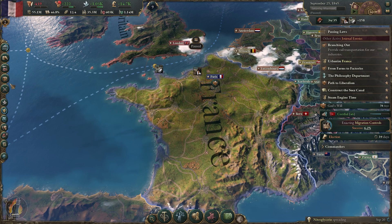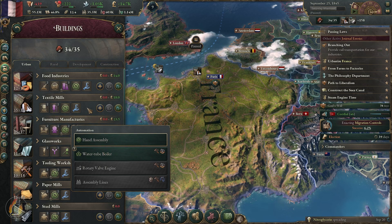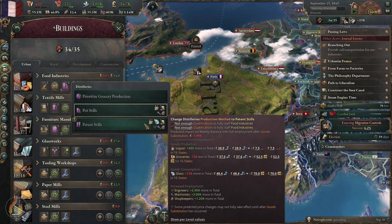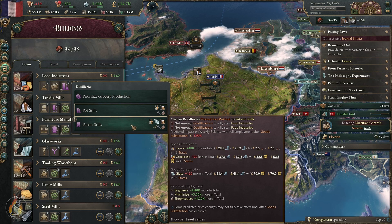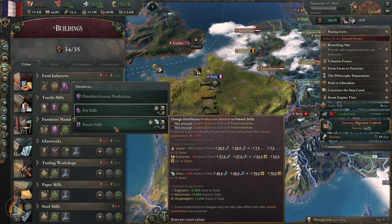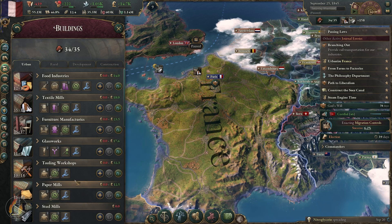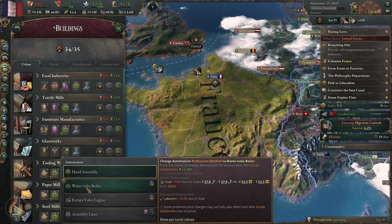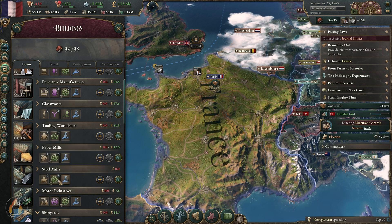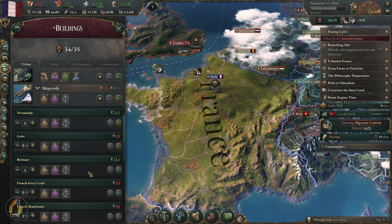Because that technology has just come through, we can now go through and change some of these manufacturers — but only if they earn us money. If we hover over it, substitution shows minus 1.9k, which means changing from pot stills to percent stills gives 480 more liquor but overall less money, so it's not worth doing. Furniture manufacturer and water tube boiler are also negatives. However, the tooling workshop is beneficial so we'll apply it there. Paper mills — not beneficial. Steel mills — beneficial, so we'll apply it. Motor industry — not beneficial, forget it.